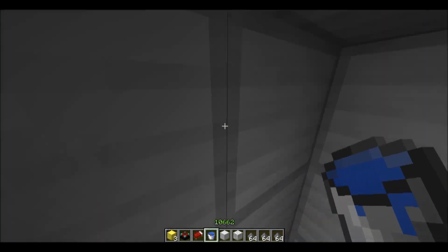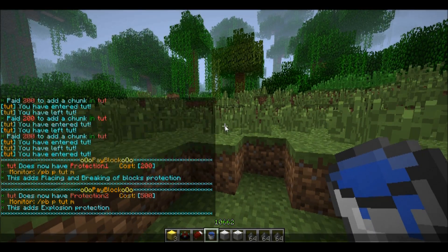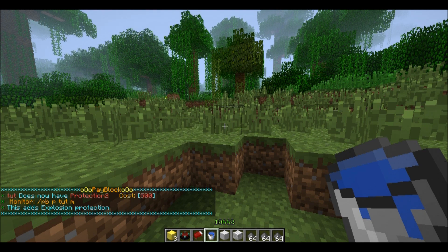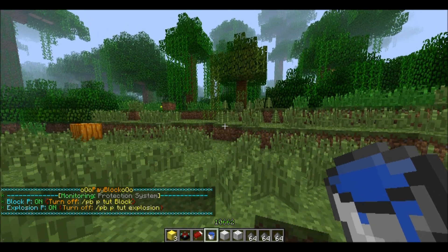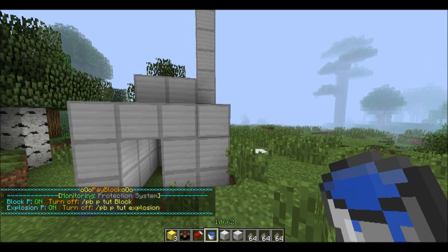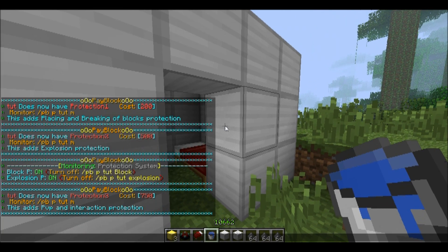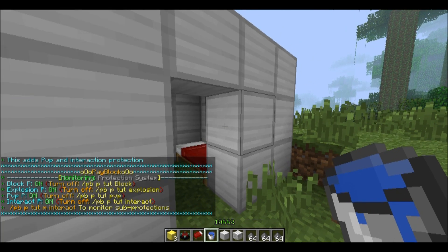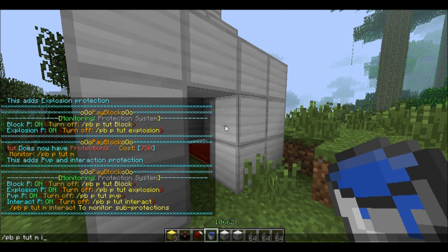If I upgrade one more time it will cost 500 and add protection level 2, which adds explosion protection. The first upgrade adds placing and breaking of blocks protection. I can monitor this with 'Toot' and 'M' — now you can see I have two protection types. I can turn both on or off whenever I want: block protection and explosion protection.